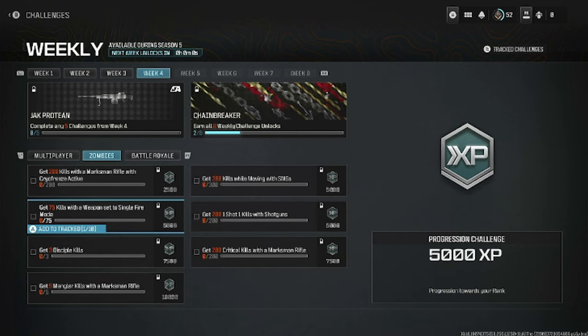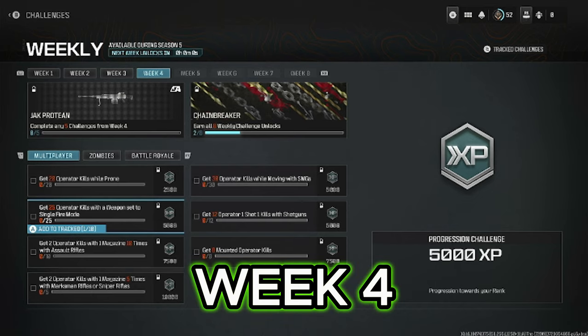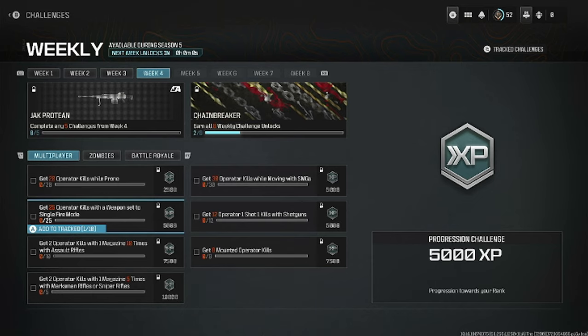Hello everybody and welcome back with another weekly update for Modern Warfare 3. Today we have our Week 4 aftermarket part — it's not an attachment, it's an aftermarket part for the RAL LMG, an MW2 weapon. We're going to go over the challenges and then take a look at it in the shooting range.